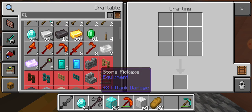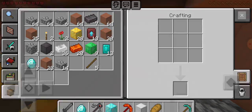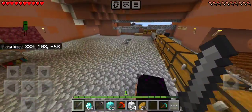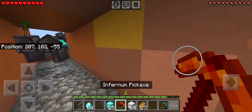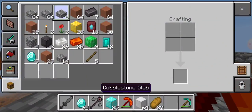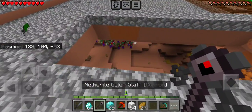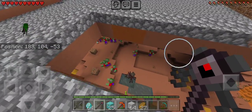Oh yeah, all those emeralds — they're perfect. Now we got business to take care of. We're gonna be trying to upgrade our infernum sword to a better sword, even though we never use swords. Let's see here — actually I need to make sure, I have a ton of valuable slabs in my inventory.